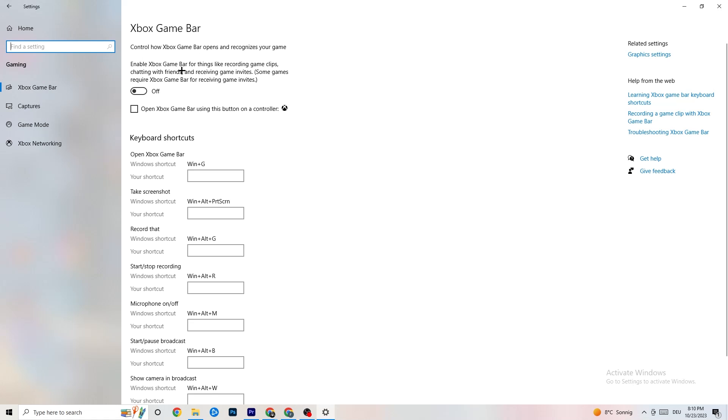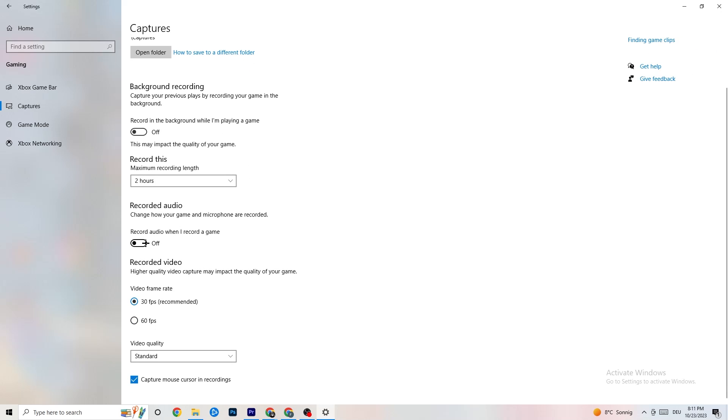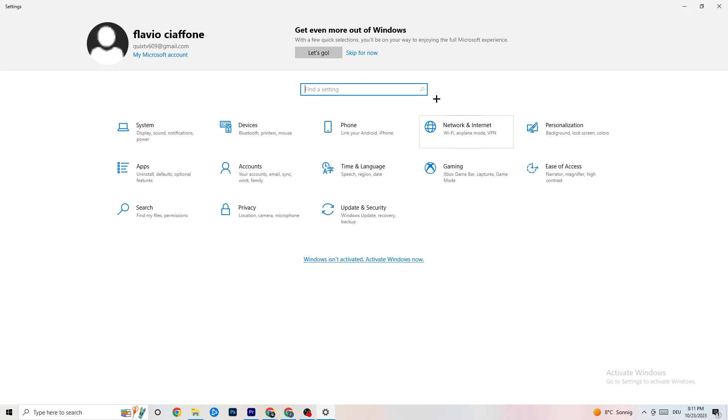In Gaming settings, find 'Xbox Game Bar' and turn it off — you don't need it and it drains performance. Go to 'Captures' and turn that off as well, since background recording can cause mid-game crashes or FPS issues. Then go to 'Game Mode' — for some people it works better on, for others off, so try both options.